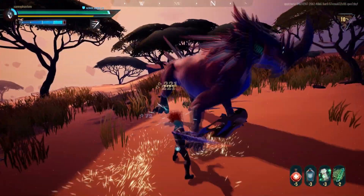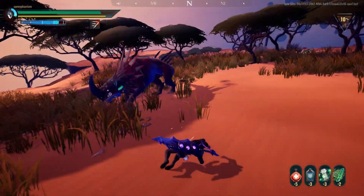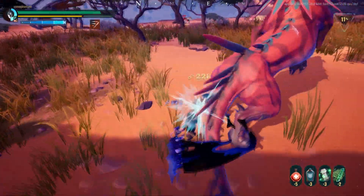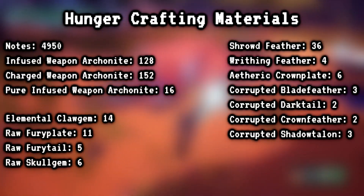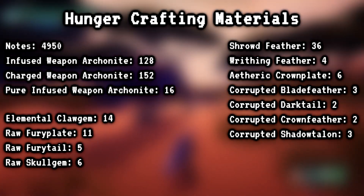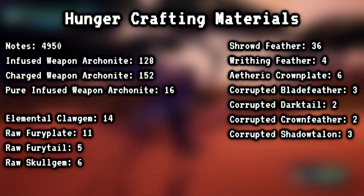After you've obtained the blueprint, you'll need to gather exotic materials that are acquired under special circumstances, listed under the tooltip when you hover over the part in the crafting menu. Here's a list of total parts that you'll need, alongside the amount of Arcanite and the notes you'll need in total.